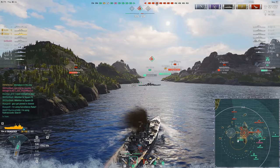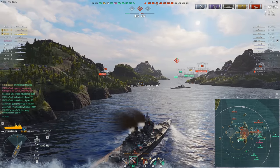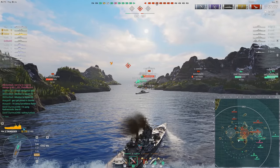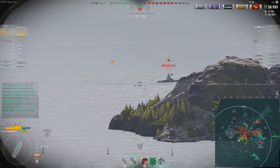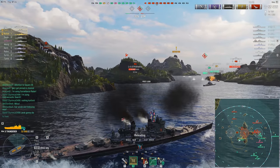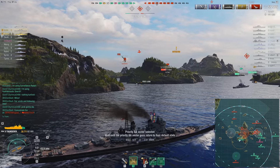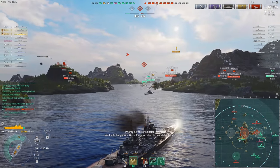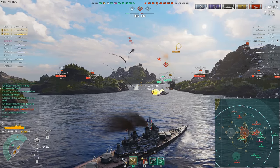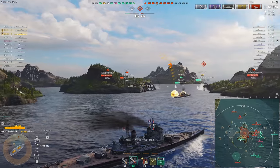We're going after this Iowa. My friend Rootin' Tootin' is trying to angle with the Conqueror — he wanted to compare and contrast the Conqueror versus the Thunderer. Check out the end score screen and tell me which one came out ahead. We're making use of that heal. It is a disappointment compared to the super Conqueror heal. You have the exact same health as the Conqueror but a much weaker heal. You do get one extra charge though, and I'm using defensive AA on cooldown whenever something is near me.